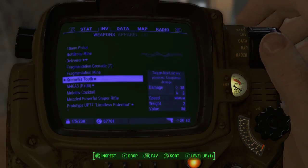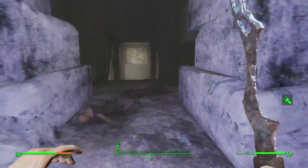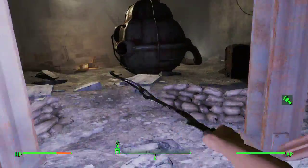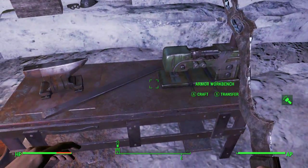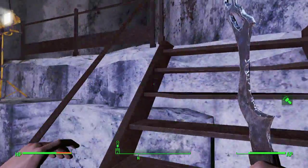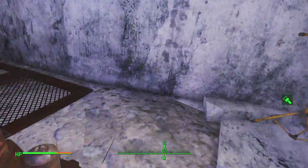I'll go ahead and put it on so you guys can see what it looks like. There it is — it actually looks really cool in my opinion. What I really wish they'd let you do in Fallout is dual wield swords, dual wield melee weapons, or dual wield pistols — that would be really cool. But you can't, you're stuck with one. I actually like this though, it looks pretty cool.